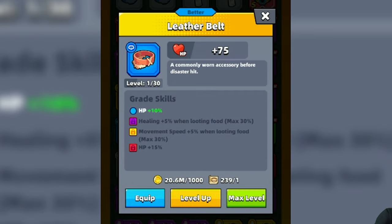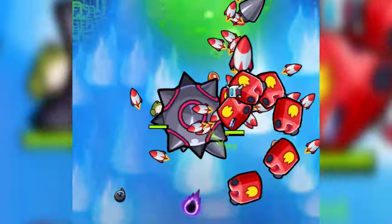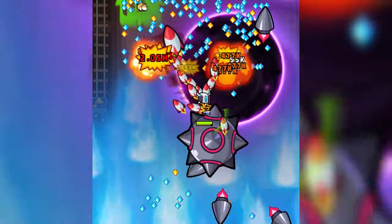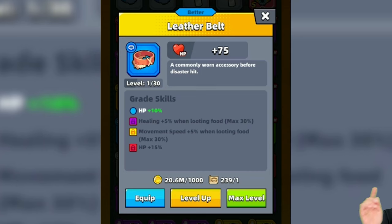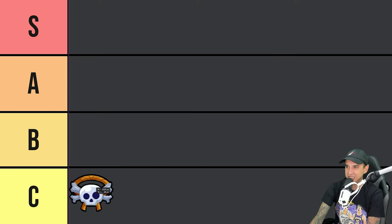Starting off with the Leather Belt, it has two skills: Healing +5% when looting food, max 30%, and Movement Speed +5% when looting food, max 30% as well. If there's a lot of food on the map, this might be handy, and if you are wearing Red Void Waker Treads, when your Movement Speed increases, your attack might increase. But this belt is very restricted — it's only beneficial if you are looting food. We are going to stick the Leather Belt in the C tier.